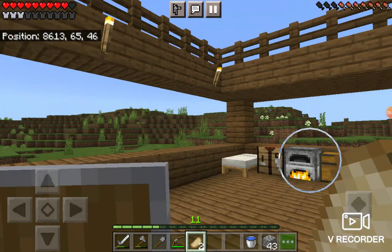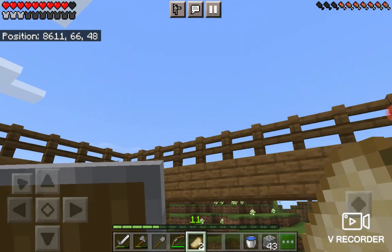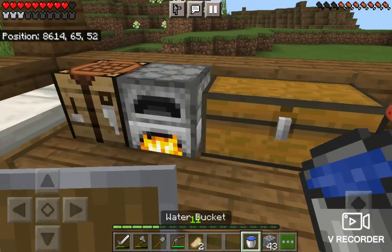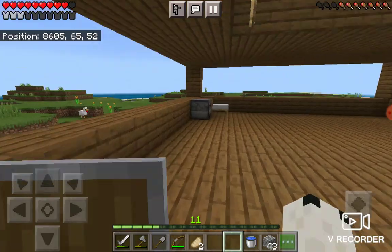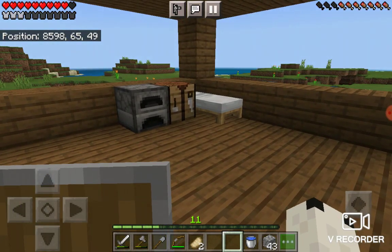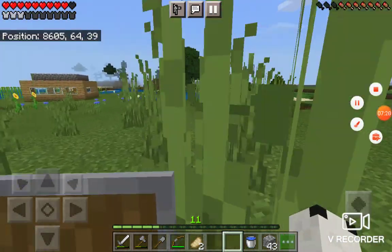Okay guys, this is the inside of my new house. The front part of my house is protected from spiders because I didn't have it for the roof. And this is my little bed area. I got some food cooking, got a little chest with my stuff in it. And here's a little extra room for someone. I'll catch you guys in the next video, thank you so much for watching, and see you later.